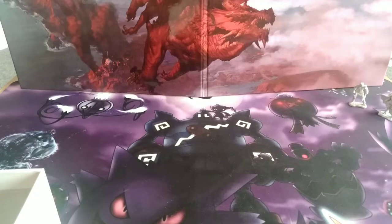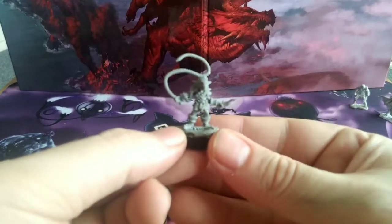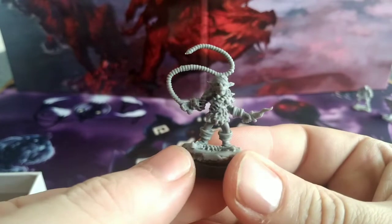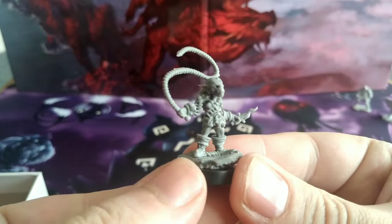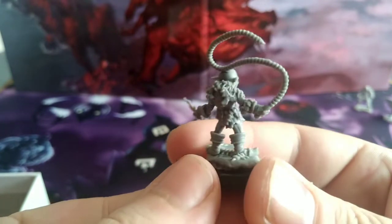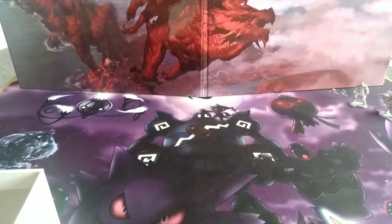The third goblin variant has a whip and a dagger. Nice detail on the whip — it almost looks like it's made from a hook and somebody's spine. He has a bandolier around him, and on the back there's fur and some leather armor with leather boots.